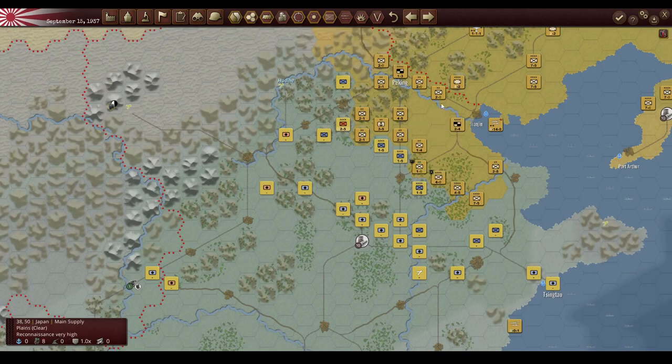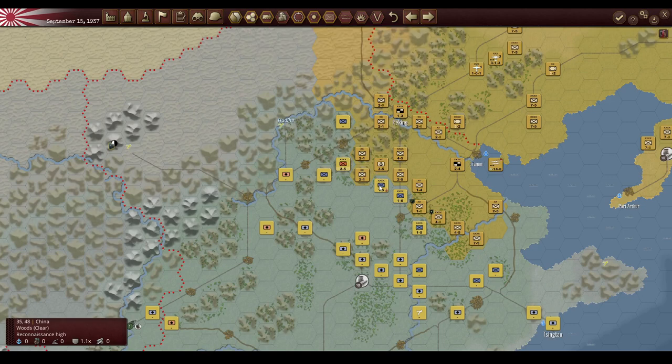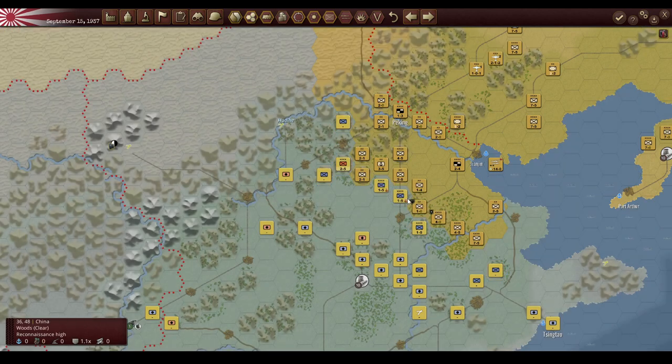Pushing on through — I should have started softening them up a bit earlier. Let's start softening these guys up with some airstrikes. Good old Japanese Air Force has done a good job despite so many enemies and pretty hard terrain — a lot of jungle, a lot of forest, a lot of mountains — and still getting some decent hits.